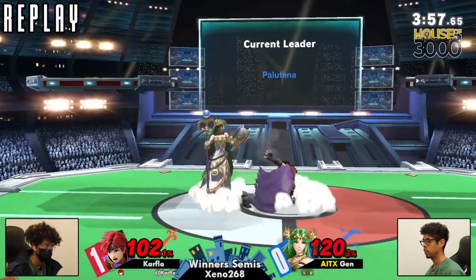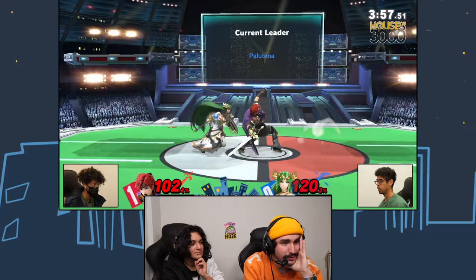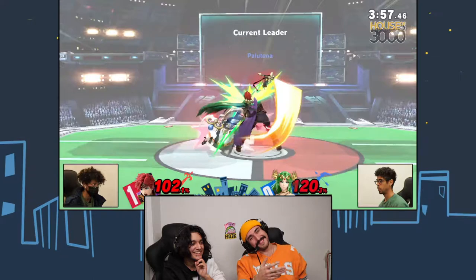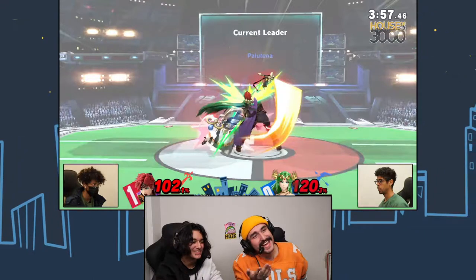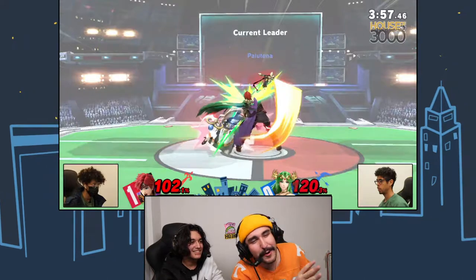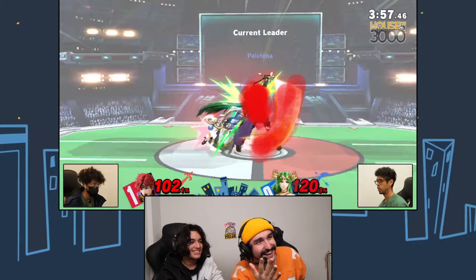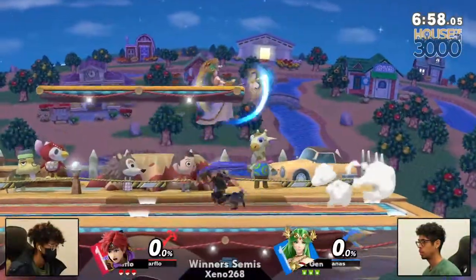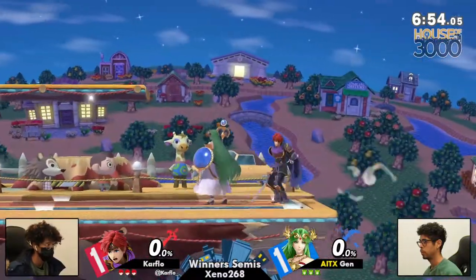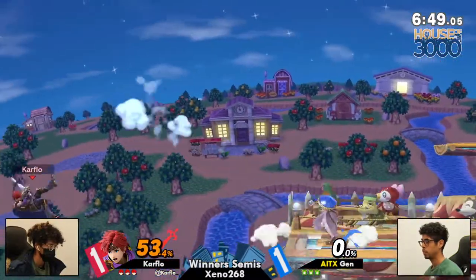Jens is shielding — back air. Shields to the back air. What did Palu do? Oh, Palu just ran! She ran that game! Incredible. We're on Smashville — this is Jens's counterpick. Wait — Carpenter's counterpick, but yeah. I completely forgot who won game one, my bad. Carpenter's counterpick into Smashville.